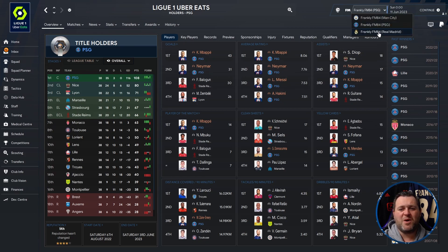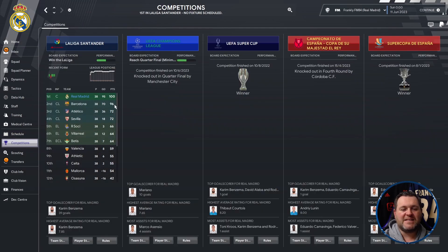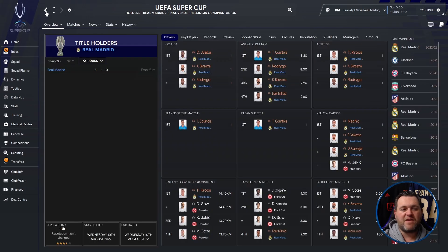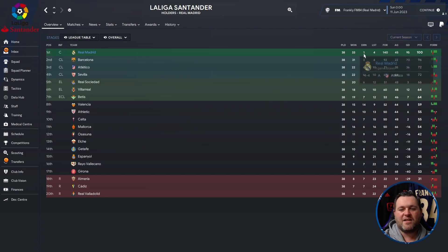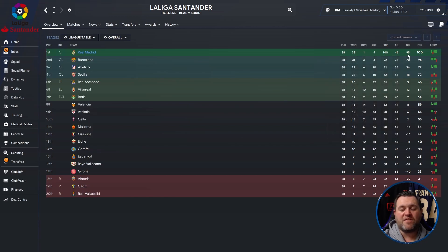Let's jump over to Real Madrid — they are also Centurions, amassing 100 points. They won the league by four points from Barcelona. In the Champions League they were knocked out by Manchester City. They won the UEFA Super Cup, beating Frankfurt 3-0, and won the Supercopa de España, beating Valencia 4-0. They were knocked out in the fourth round of the Copa del Rey by Cordoba. In La Liga they played 38 games, won 33, drew 1, lost 4, scored 140 goals, conceded 45, had a goal difference of 95, and finished on 100 points — taking the league title by four points from Barcelona.